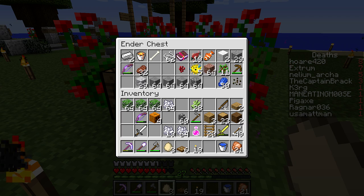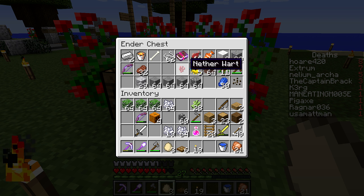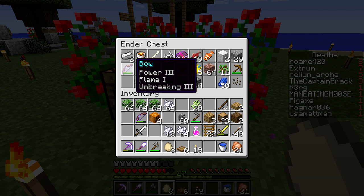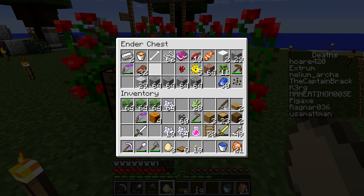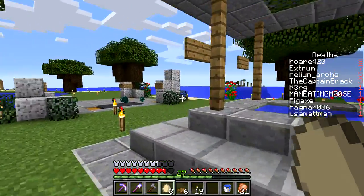We have an ender chest here. This is the stuff in my ender chest — I never showed this. I got this while fishing, and I grabbed a nether wart from spawn. A few goodies. This is a bow I got from the community chest. I was like, wow, somebody put this in there? I'll take that. I don't think I have anything super impressive.